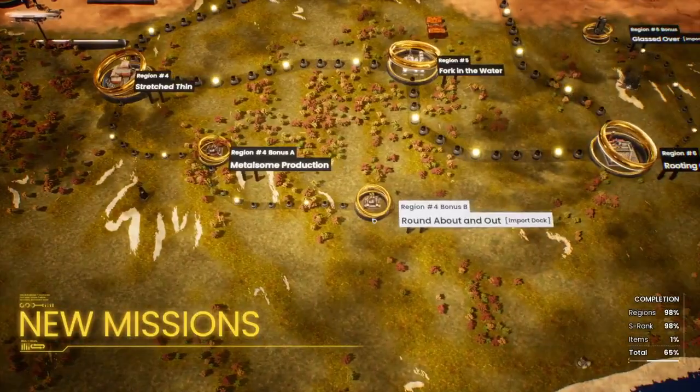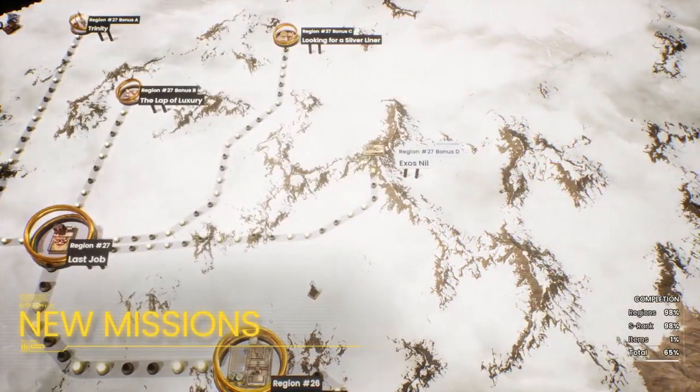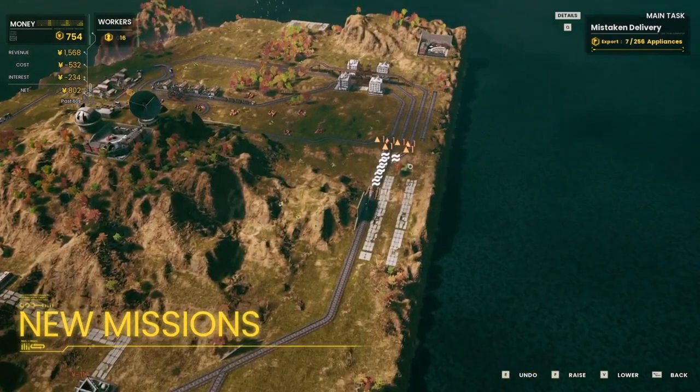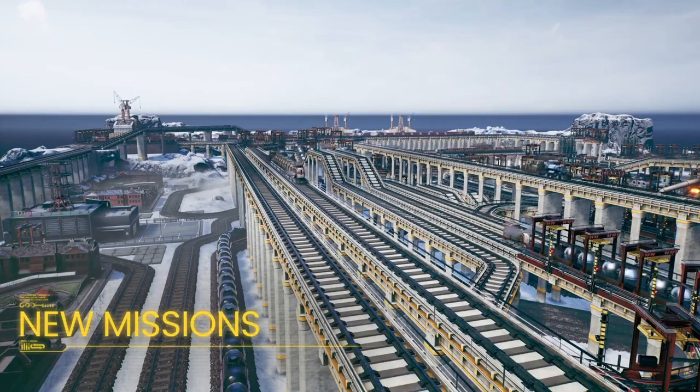First into the station are new regions: three early game challenge maps and one long-form story region. Many players love the early, shorter regions of BrailleGrate, so we added more of that experience. For completionist players, we've added a fourth, giant, post-completion map.